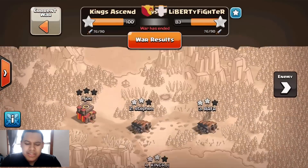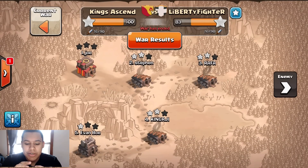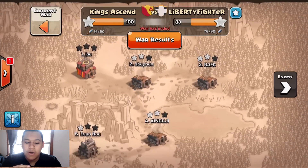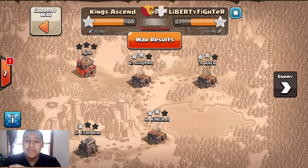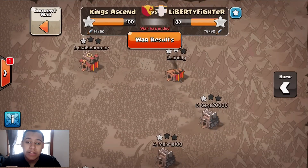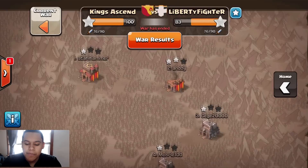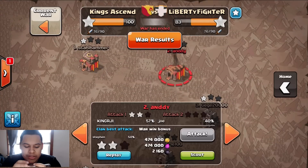Today I have this clan war video I want to show you guys — Kings Ascend versus Liberty Fighter — and it went pretty well actually, this is really nice. I want to show you guys some of the clan war attacks and some of my fails. I had a fail that was really embarrassing. I was trying to go for this Town Hall 9 but I'm not gonna spoil anything. I want to see some two stars.